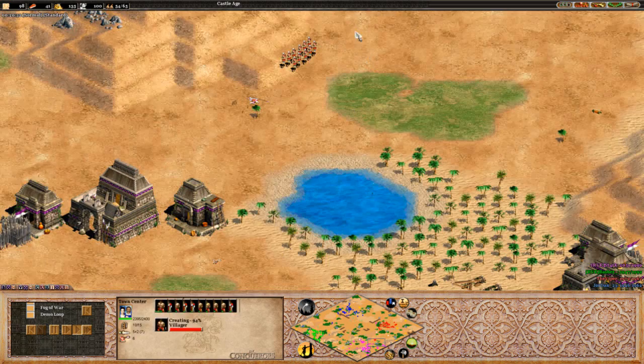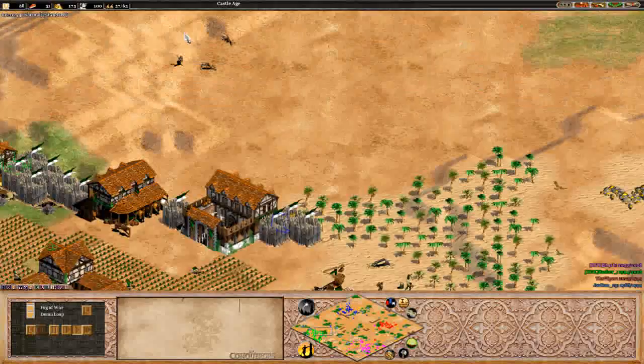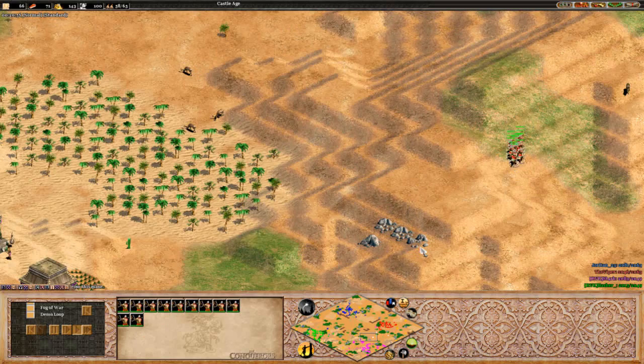Viper very quick on the trigger there, going straight into that town center, killing off a crossbow without losing anything - very good play by him. Also managing to catch an Eagle Warrior here and a villager down here which we saw before. Some great play by him so far. We can see Jordan actually moving out across the map right now with some archers. Hassan not putting up any more town centers right now. Hassan definitely a one town center power play kind of player.